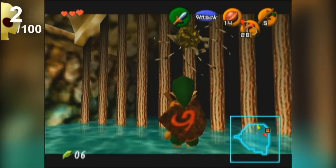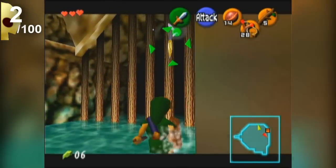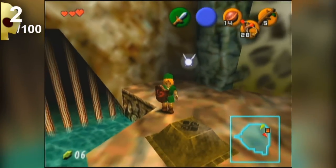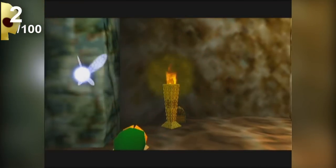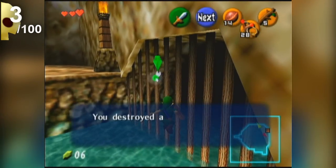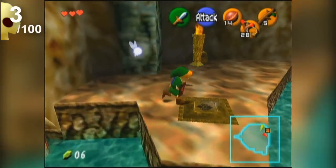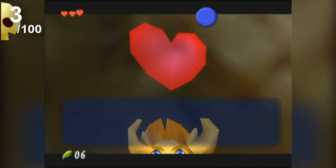It's a bit weird with Z-targeting — on the classic controller you use the L button, not the Z button. Let me see... there's a switch here — what does this switch do? It makes fire. Okay, I got it — those are the three gold skulltulas in this dungeon, and you can get all three of them right away, which is very nice.